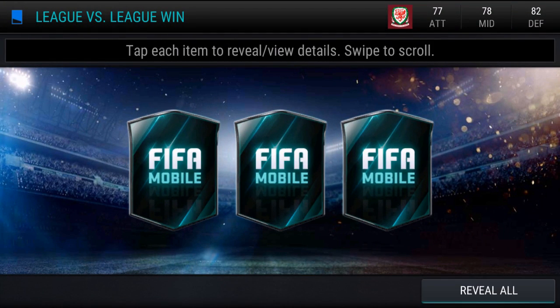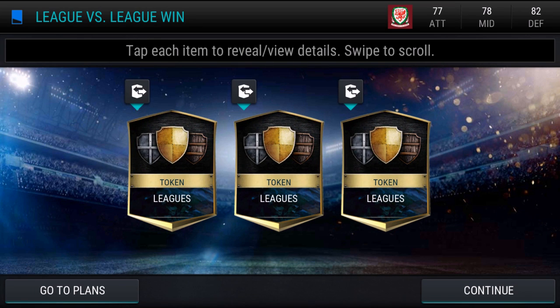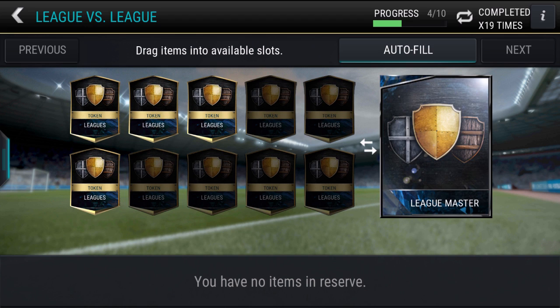Which is cool, because I have one on my second account. We got three league tokens for winning that league you saw me compete in earlier. We are now two league victories away from completing the league master section of Marco Reus. The Reus thing is getting knocked off really quickly — we've completed the plans, we've completed the leagues, and now we've got the live events to go, which will come with time, plus the seasons and attack mode.